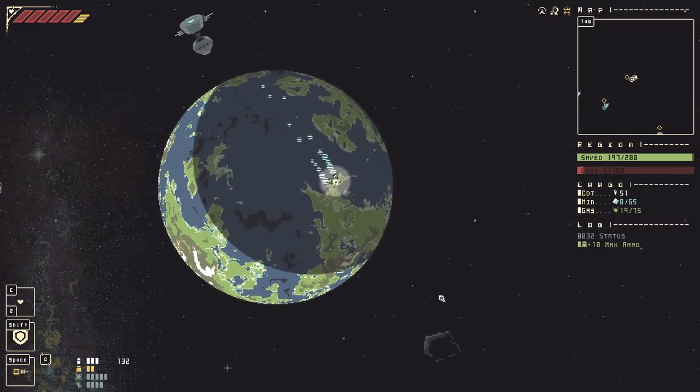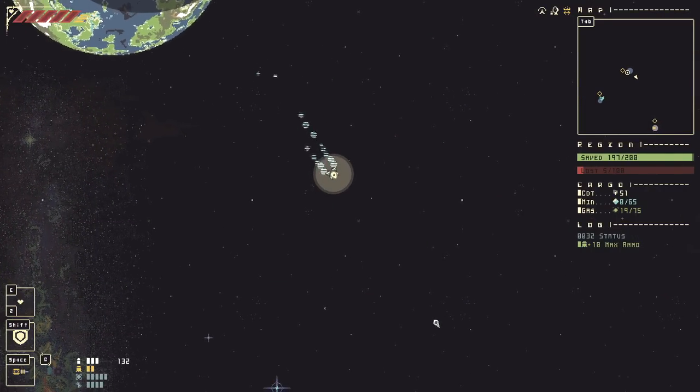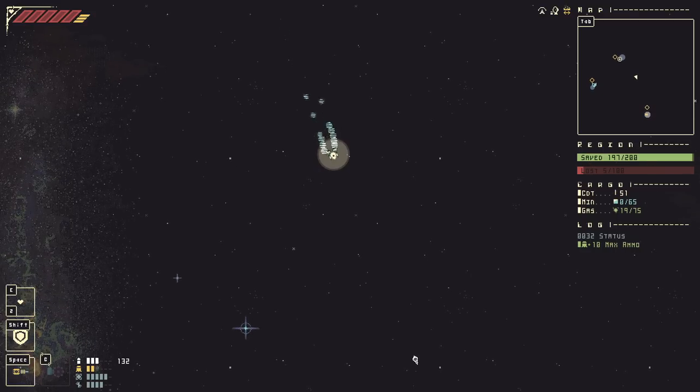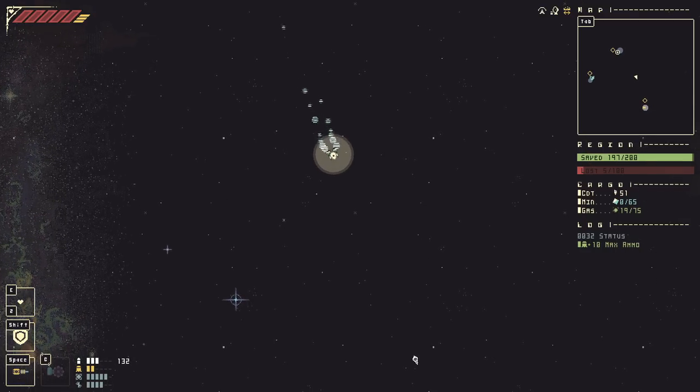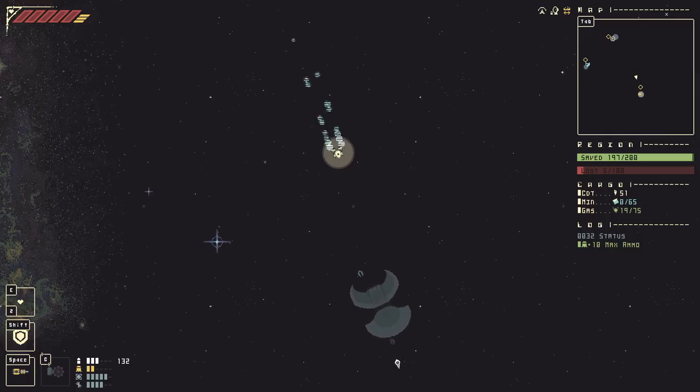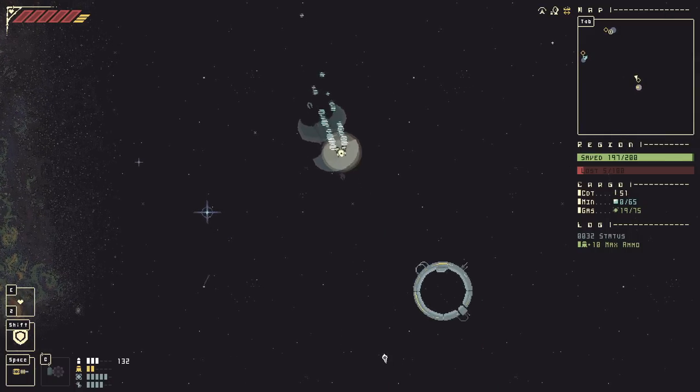Oh, we still have one planet left to shield. We'll finish that off in a second. I need to get some resources first. Luckily there's a jump gate on this place and we still have a lot of ammo for the Death Orb, so I feel like we're prepared for any sort of conflict that might arise.